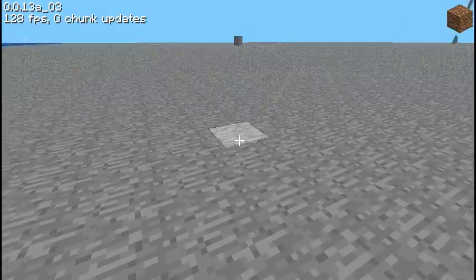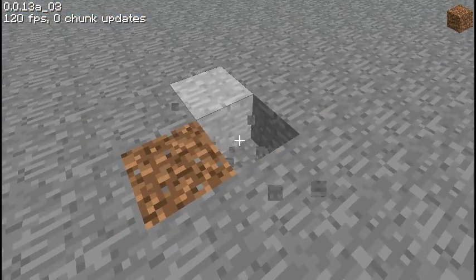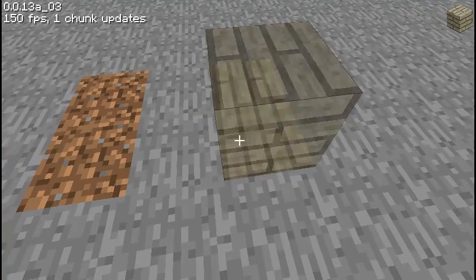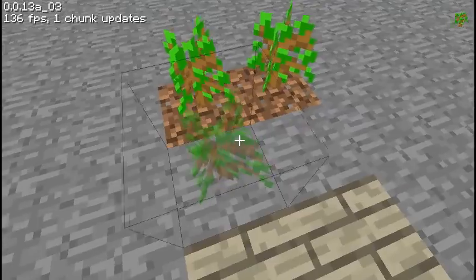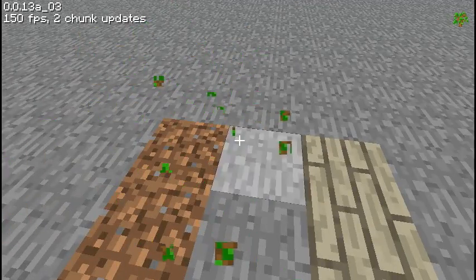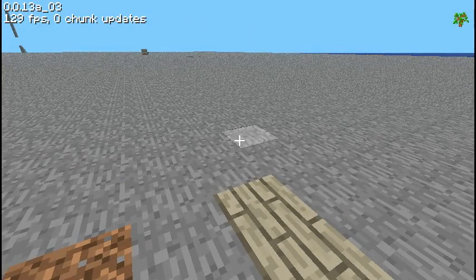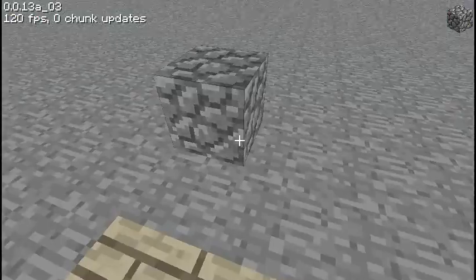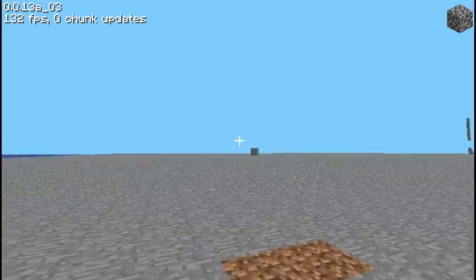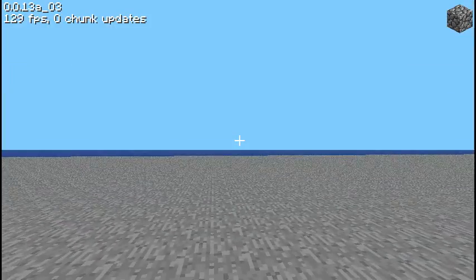Cool addition — new blocks: grass, wood, saplings with their old texture back. 7, 8, 9, 0 still don't contain anything, and 5 still has nothing. Cobblestone still the same. Grass, wood, cobble, and now water.